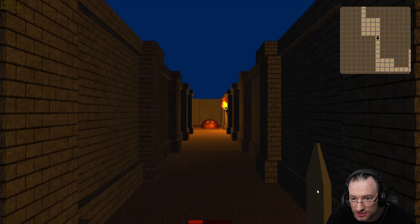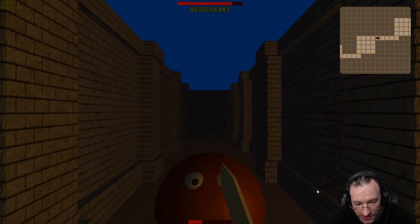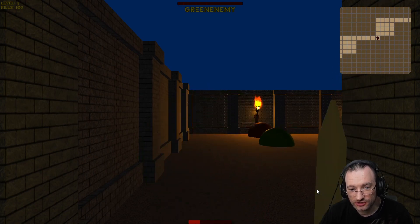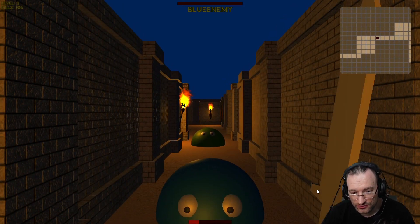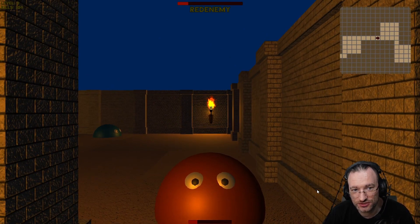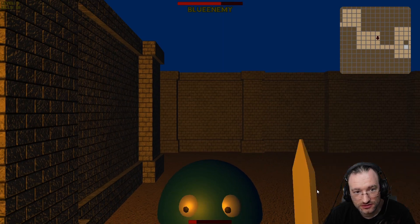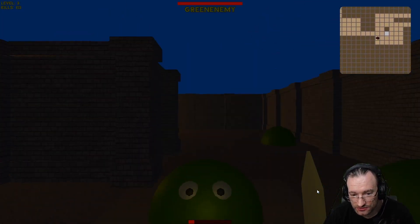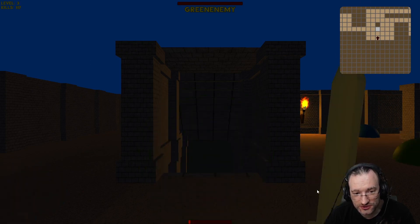With a random dungeon generator, I think it's always setting the exit to the very last room, and there's always just one entry and one exit per room, which is the most uninteresting dungeon design you can have. That's always the issue with procedural dungeon generation. Let me try to get to the next level.